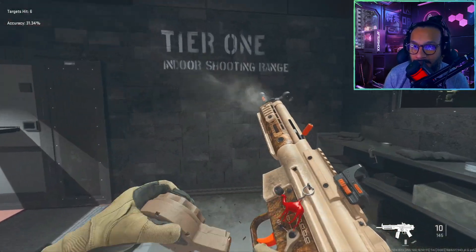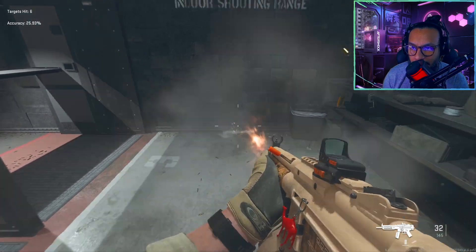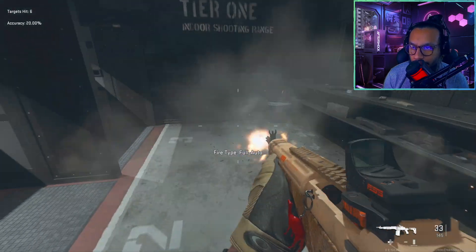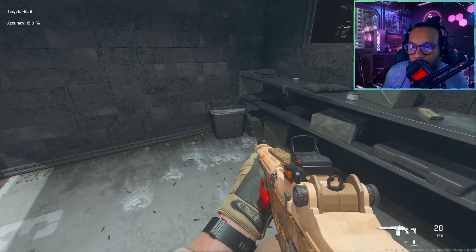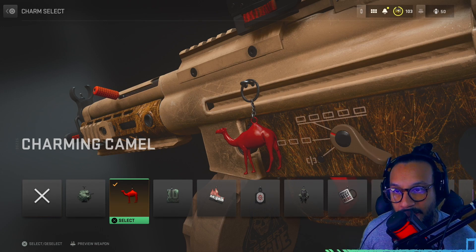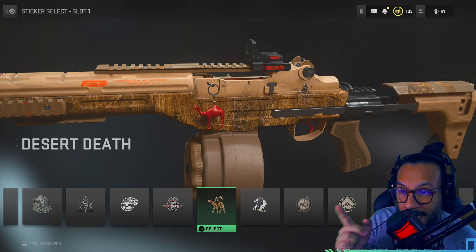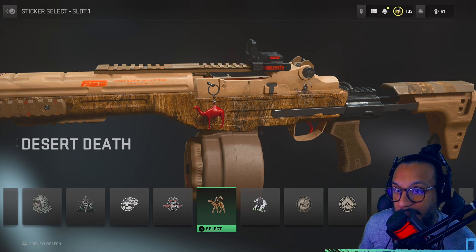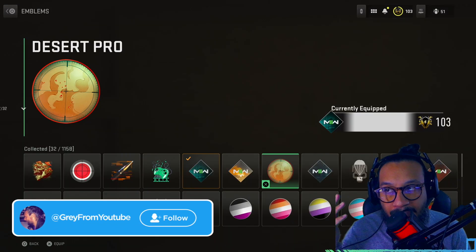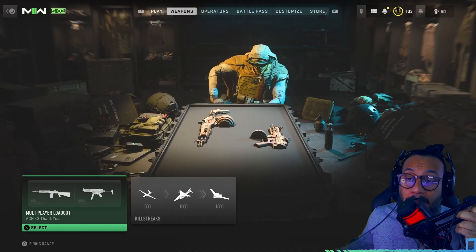At range it doesn't seem to be too great. And for those wondering — no, there are no tracers on this. The weapon charm is called Charming Camel, and we also get a sticker called Desert Death — I'm assuming that's the new one since they don't really tell you which one is new.